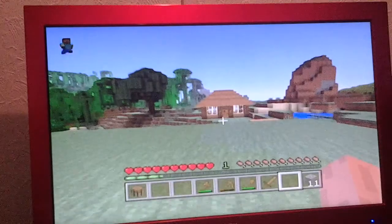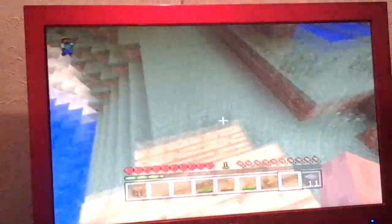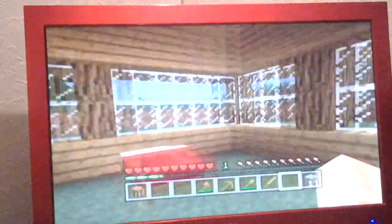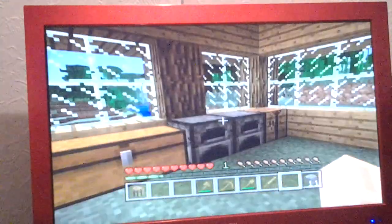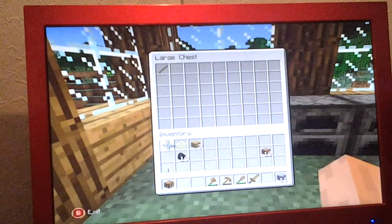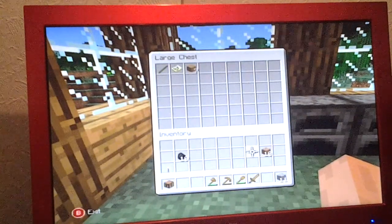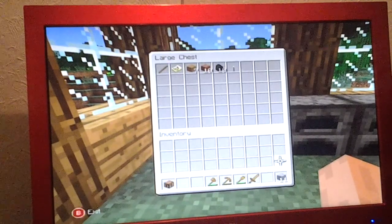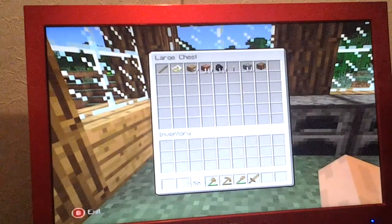Let's go over to my house. I've done my steps and go over to my house. This is my house. And there's nothing in the chests at the moment, but there is now. Put all of that in.